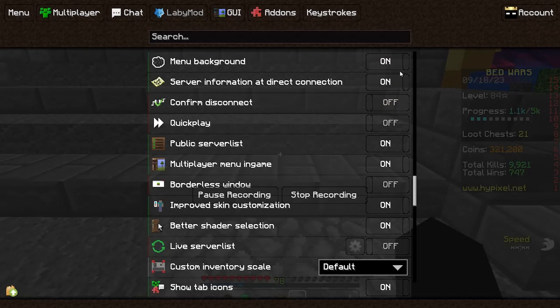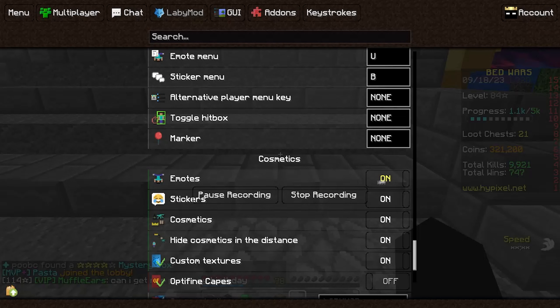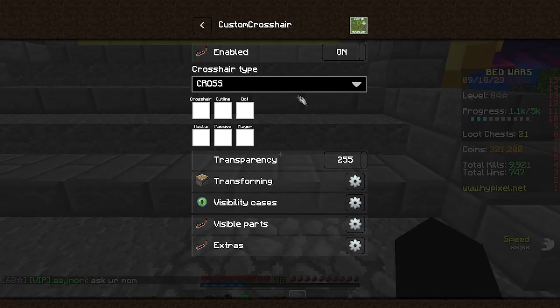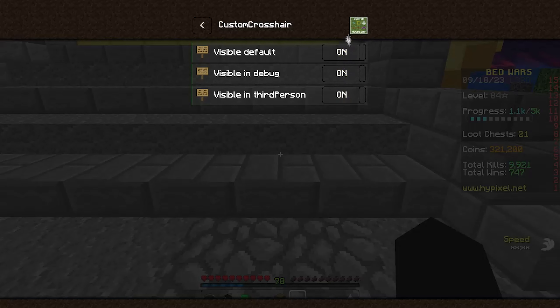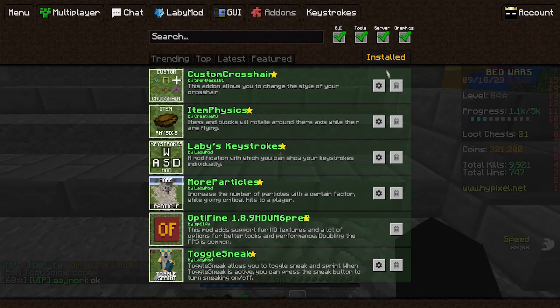Menu GUI — you guys can copy this if you need. I kind of didn't change any of those. I don't have any cosmetics so it's on default. Custom crosshair — the smaller default one. Cross transparency 255, you guys can copy these settings. Visibility all on, parts off, extras just like this.